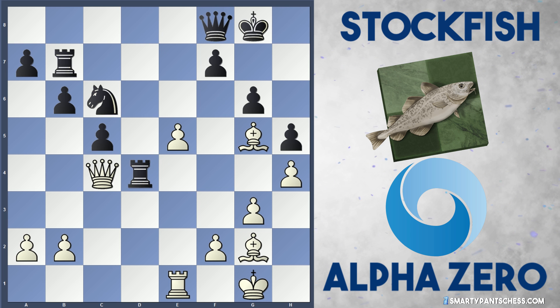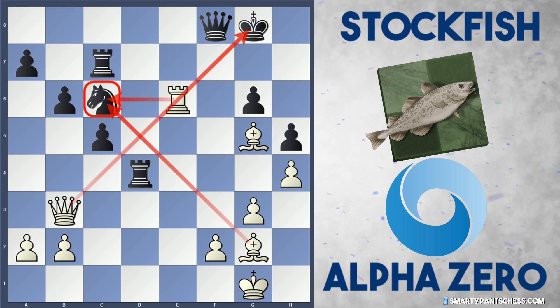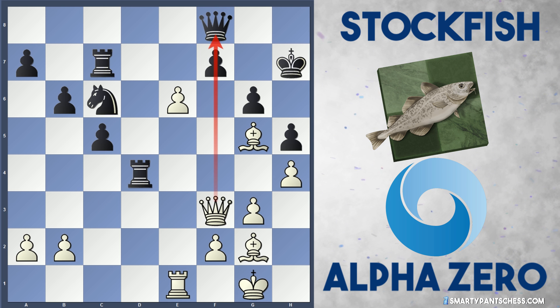Black plays Rook d4 — quite a dynamic move, attacking the queen. The queen drops back to b3. Stockfish defends the knight on c6 by playing Rook c7. AlphaZero now crashes in with e6, a scary move. If Black captures on e6, White can play Rook takes e6, and Black is in a very tricky position because there's going to be a discovered check with the queen on b3, two pieces attacking the knight on c6, and also the rook attacking on g6. Taking that e6 pawn is drastically bad, so Stockfish calmly plays King h7. But now Queen f3 is a really nice move — it pins the pawn and stops Black from taking e6.